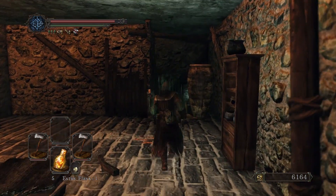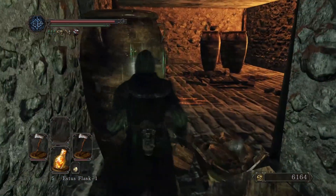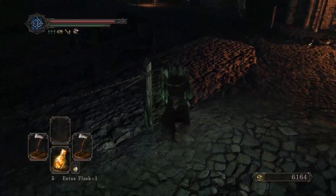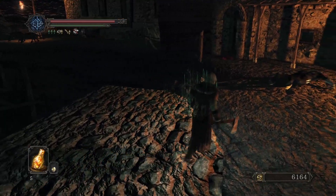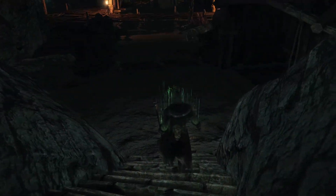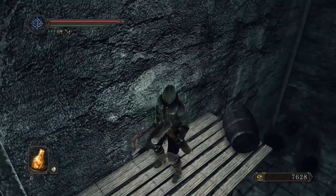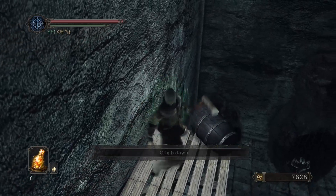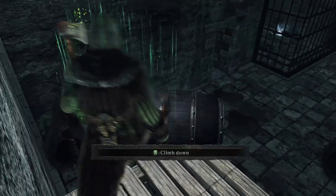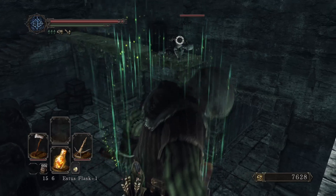While we're here we can grab this as well. Nice. So there's the fragrant branch we're after, and now we will go back and meet our friend Straid over in the Bastille. Let's see what happens if we push this barrel off - turns out we didn't even need to, that dude just straight up did it for us.